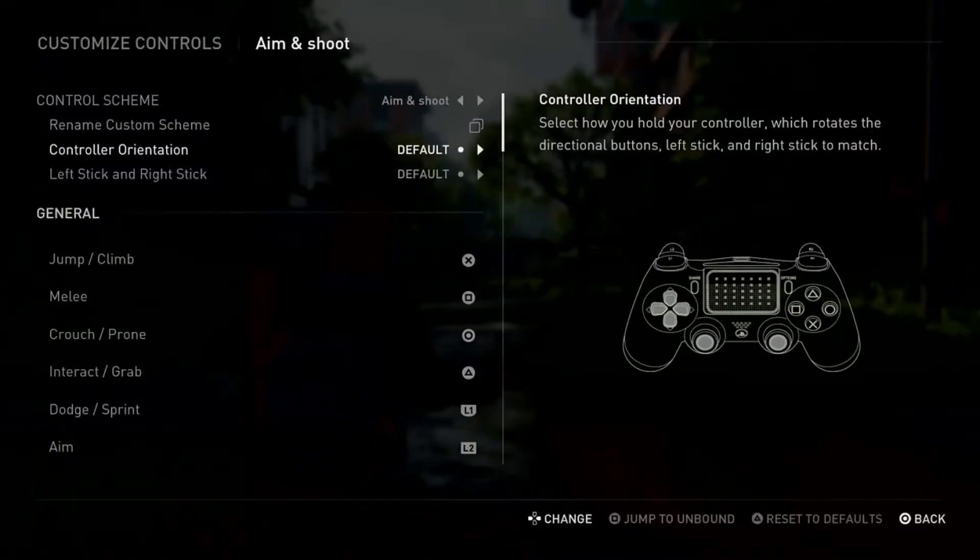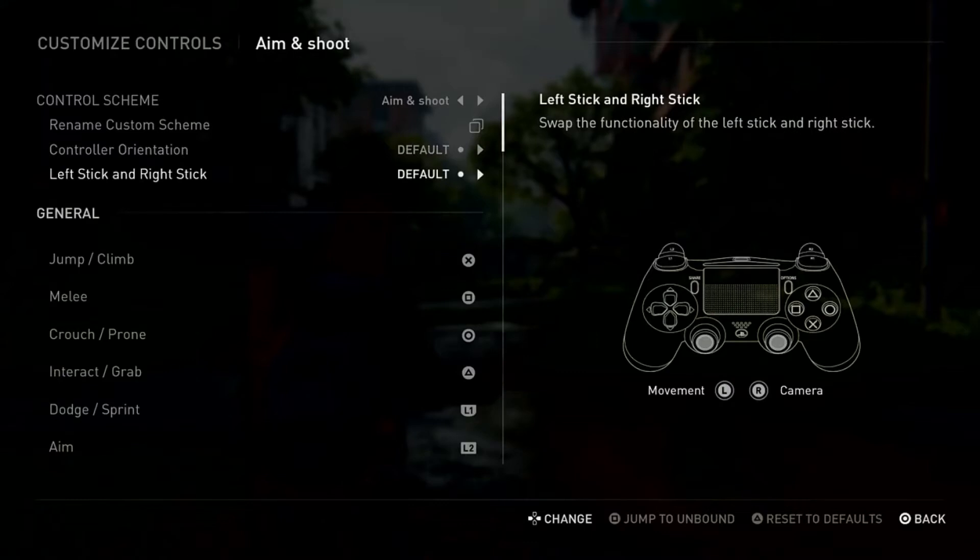I'm going to reset it to default — I won't change it. There is another option called Left Stick and Right Stick. You can change them, and you'll see the option 'Flipped While Aiming,' which means when you're aiming, the sticks are flipped.